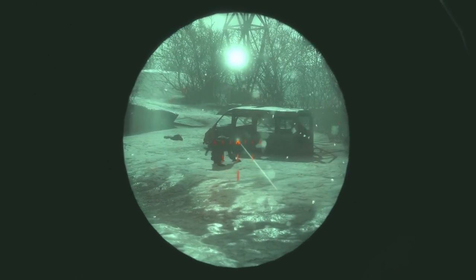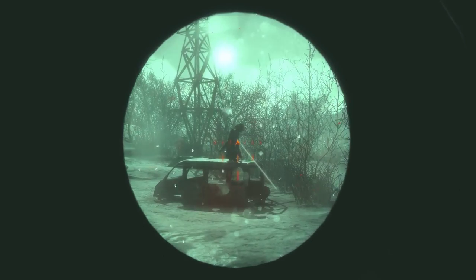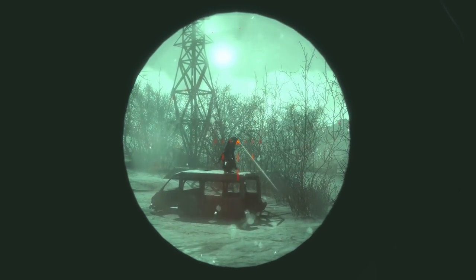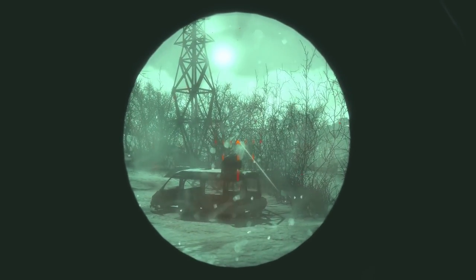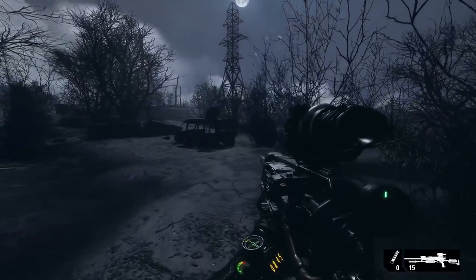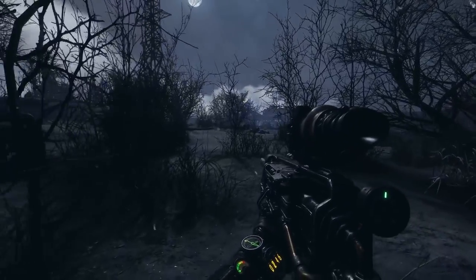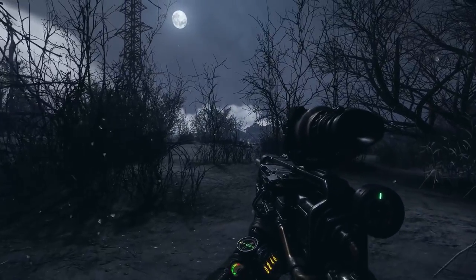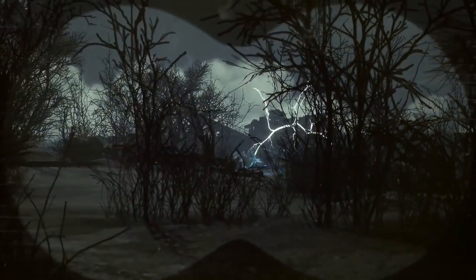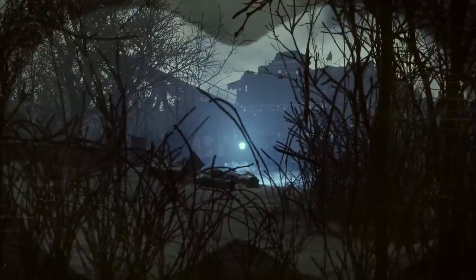Whilst night time can provide cover, it brings its own set of challenges. A watchman on patrol can spell danger, and if not dealt with, it will call its pack to ambush you. In a world rife with dangers, a more mysterious threat is that of the anomaly — a roaming electrical phenomenon that expels radiation and will kill you if it gets too close.